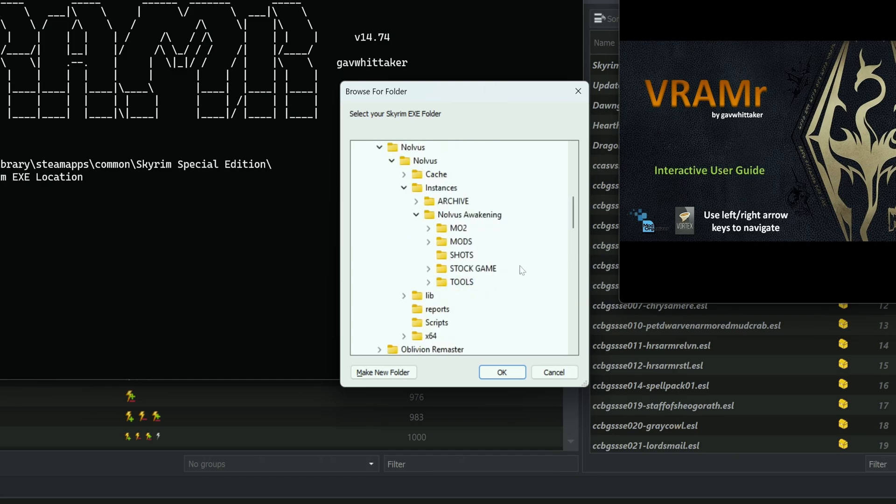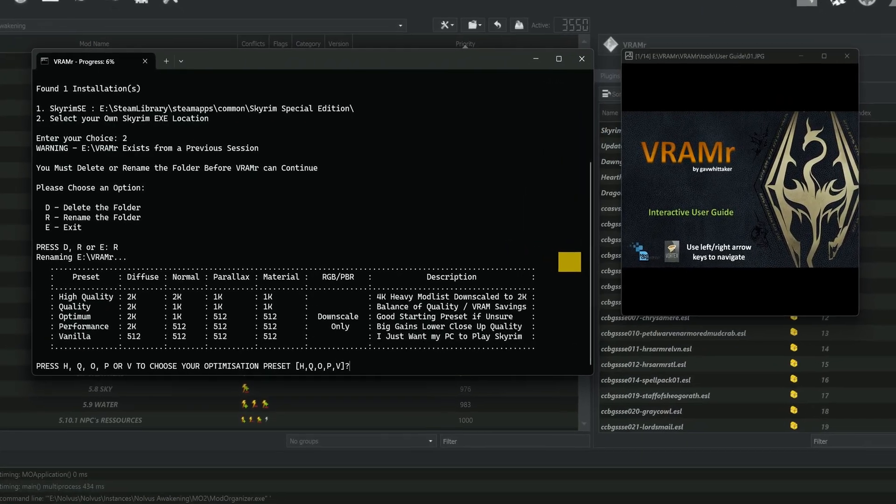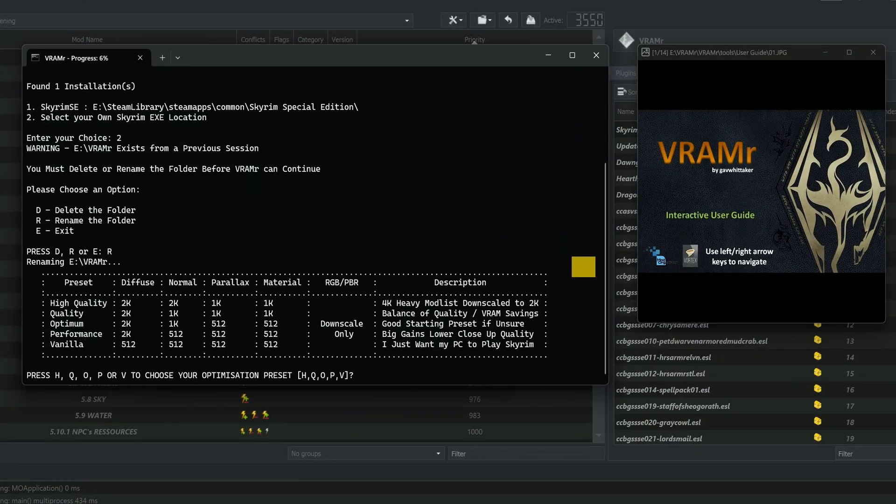In my case we're doing Novus today, so I'm going to click on the Stock Game folder and click OK. This will pop up if you've ever run VRammer before — you can either delete or rename; I'm going to do Rename. Now you can pick your quality presets: High Quality, Quality, Optimum, Performance, and Vanilla. It goes through and tells you what each profile does and gives a description on the left. The Quality mode is best for balance of quality and VRam savings, so we're going to stick with Quality.